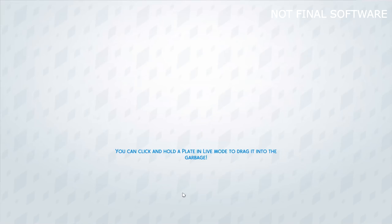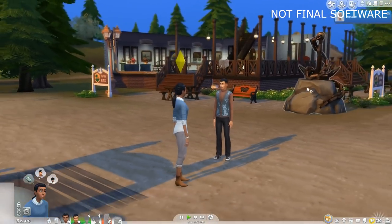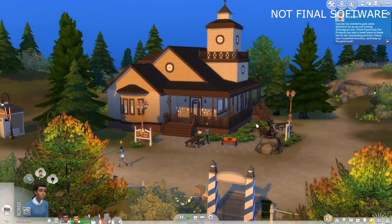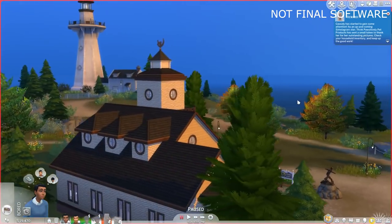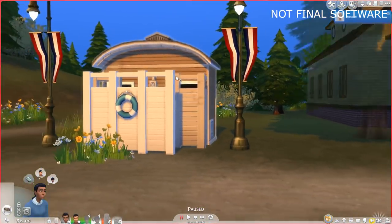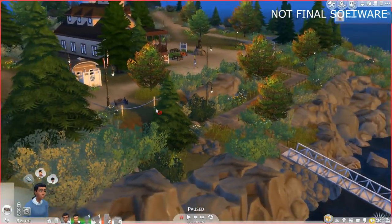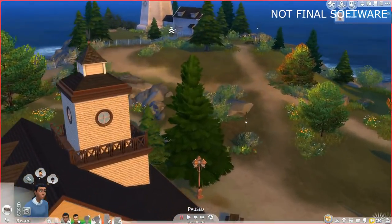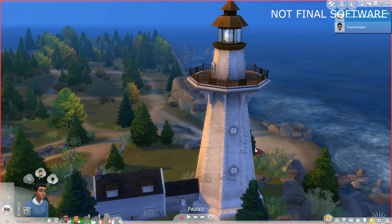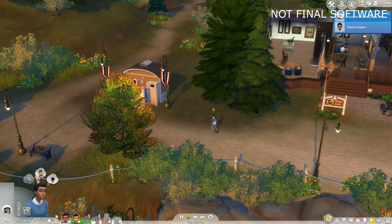We're going to travel to the lighthouse and have the Delgado mom and dad do a little rendezvous. Her name is something like Supra. We're here now and I think she needs a makeover. Here is the lighthouse building — the actual lighthouse is up that hill over there. It is absolutely beautiful. I love Windenburg and it's very coastal too, but this is different — it's almost like Pacific Northwest coastal. It reminds me of home, with the lighthouses and the turning of the leaves.